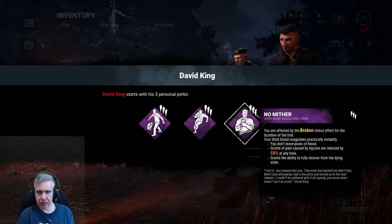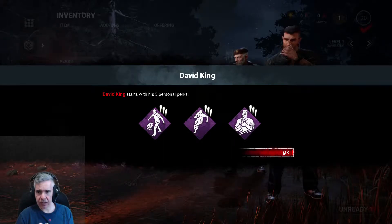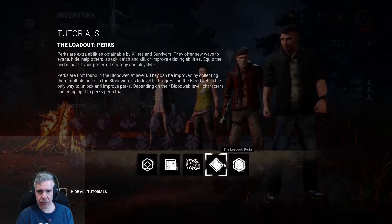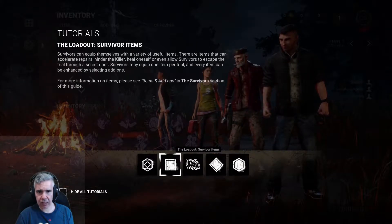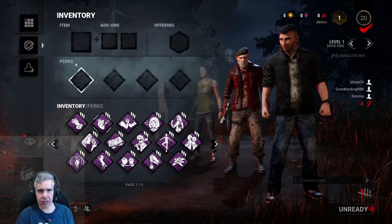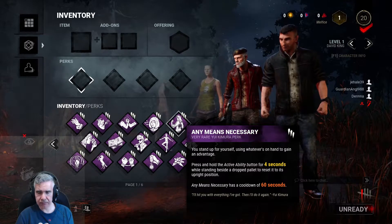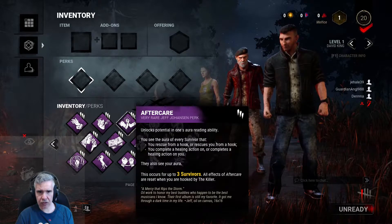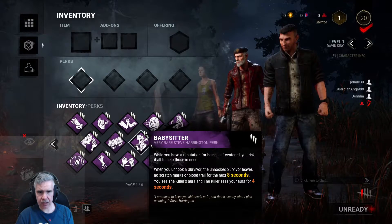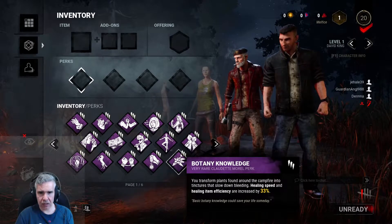Since it's customs, every single perk is available — perfect. So I have three perks here. David starts with three personal perks: You Gotta Live Forever, Dead Hard, and No Mither. I'm assuming those are the only ones I start with. Okay so I have four perks available. I have no idea what's good — you said Any Means Necessary was good. Let me look: Alert, Aftercare, Adrenaline, Ace in the Hole, Appraisal, Better Together, Spine Chill, Sprint Burst.